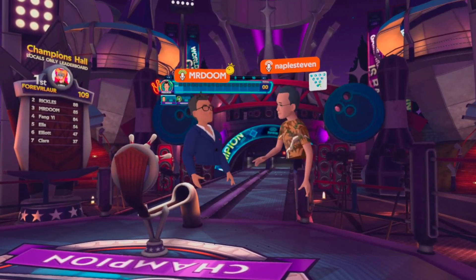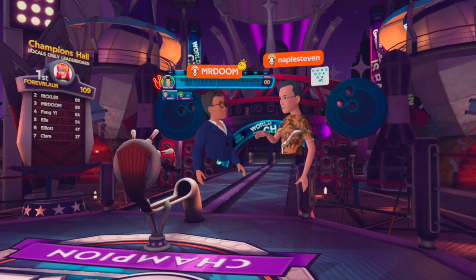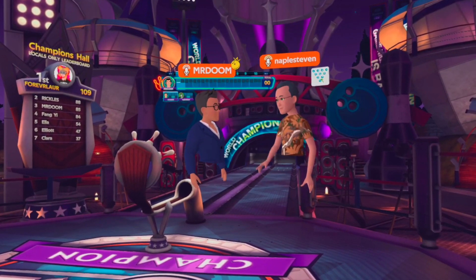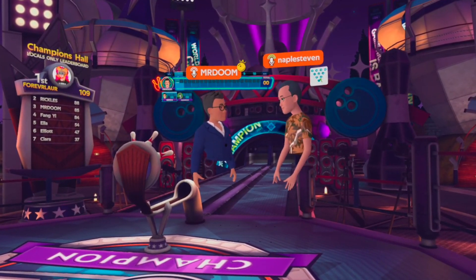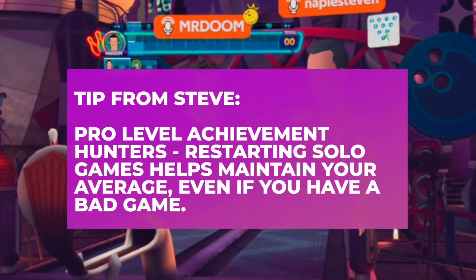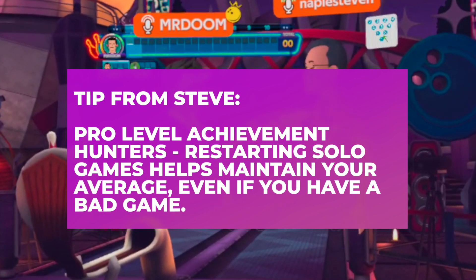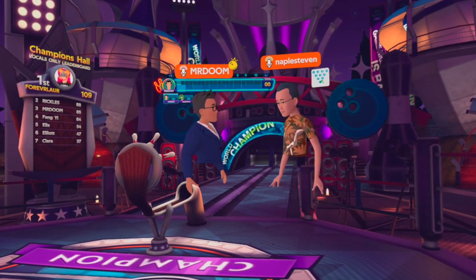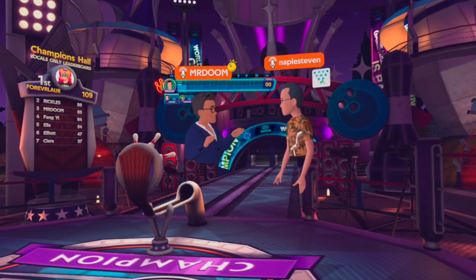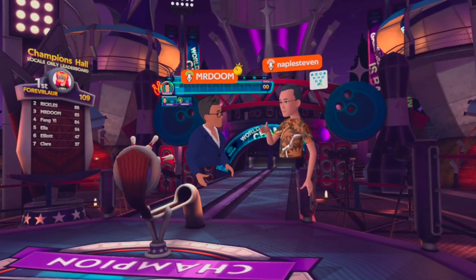Steve's key tip for getting the pro bowler achievement: for every 170 game you bowl, you need to bowl a 230 to make up those pins and average 200. He's restarted a number of games when he's getting too many splits. He's more concentrated on the achievement than gaining coins or power-ups. Mike confirms: if restarting is available as a game option, it's completely okay and encouraged.